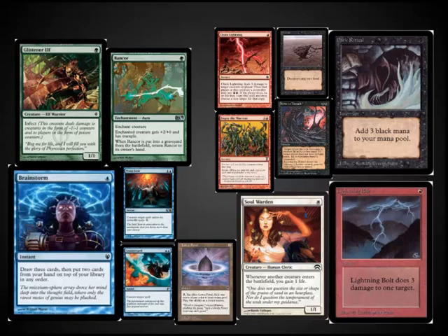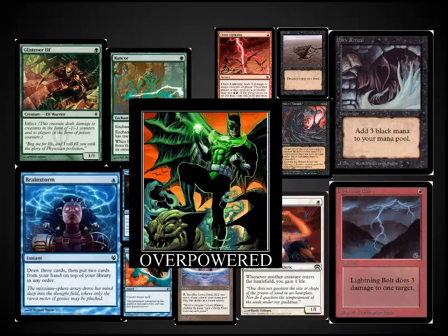Pauper is full of some of the most powerful cards out there. Brainstorm is one of the best, if not the best, blue card ever printed, and an extremely skill-intensive card that I've done a whole video focusing around. Lightning Bolt is an incredibly fast damage spell, and Dark Ritual is one of the best accelerators out there. Definitely do not underestimate this format until you've played several games.